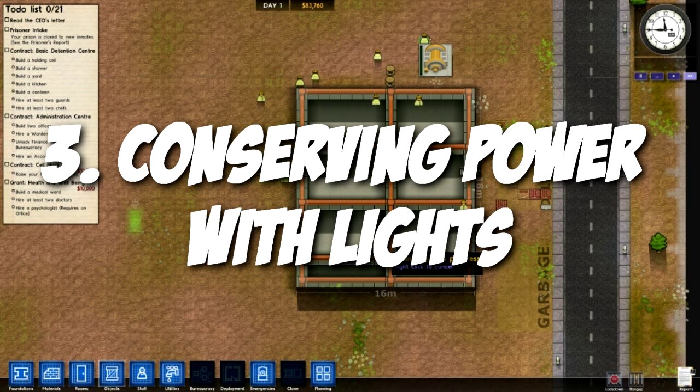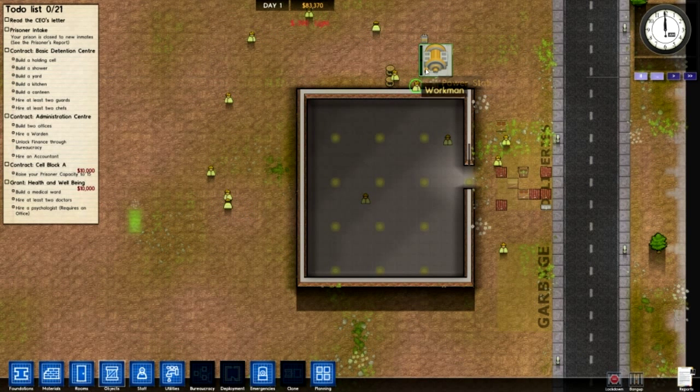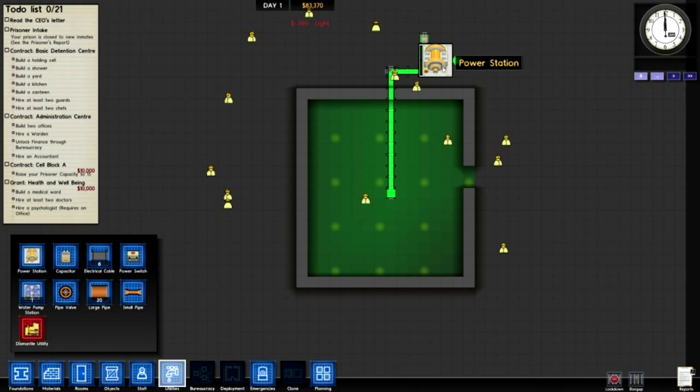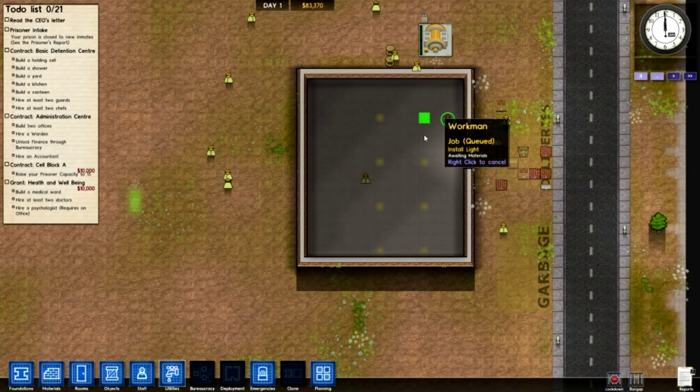Point number 3 is conserving power. Here we've got a building that we've just built — we've got a power generator up there, utilities, got the power running into the building. The way you want to conserve power is removing light bulbs. There are so many light bulbs they put in these rooms, it's really unnecessary. All you really need is a few light bulbs, so before they put in the lights, just cancel all the jobs.